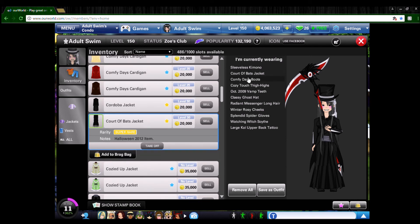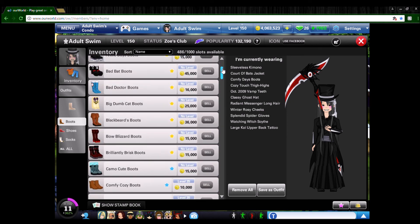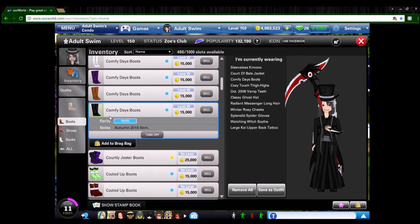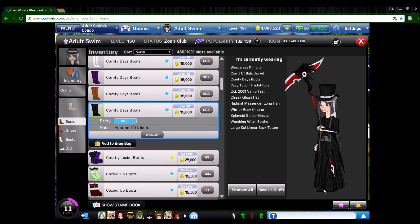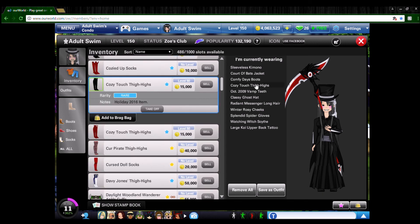Originally for shoes I had the Curved Pirate Boots, but for this one I have Comfy Day Boots, which is more reasonable for most people on the game. You can have any pair of black boots — they're only going to see a small portion of them. If you look at Undertaker he has black shoes but you can't really tell if they're boots or slip-ons. I chose these just because you always see that much. I also have Cozy Touch Thigh Highs listed because before any boots I ran around in just socks — as long as they don't show past the kimono it doesn't make a difference.